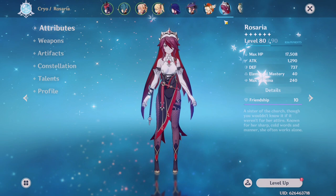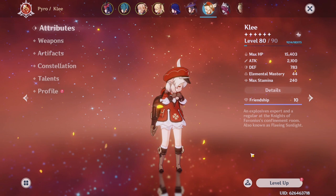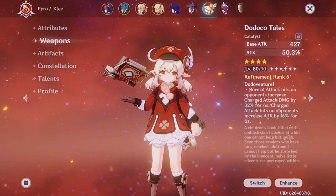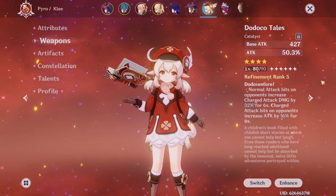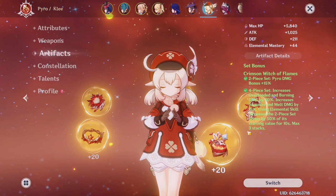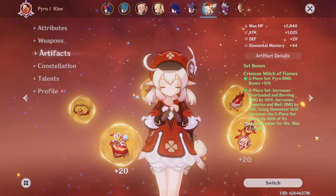Moving on to our next character: Klee was my first 5-star. I really enjoy playing Klee, but over time I get kind of tired of catalyst users and her attacks are pretty slow. The weapon she uses is Dodoco Tales at refinement rank 5 — this is from the Golden Apple Archipelago event back in 1.6. I really wish that event could come back. Her artifacts are the 4-piece Crimson Witch of Flames, which increases elemental reaction damage, and those are the kinds of reactions I do with Klee.